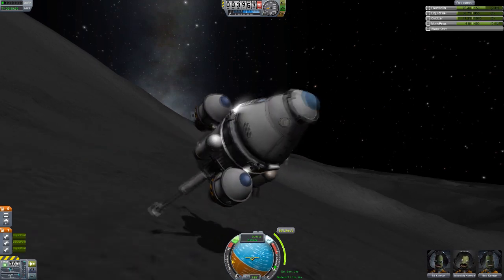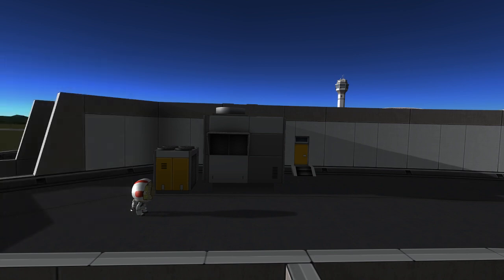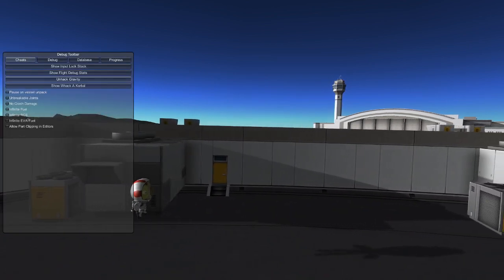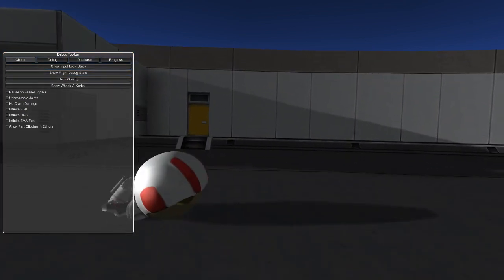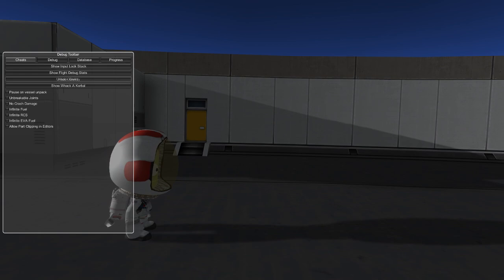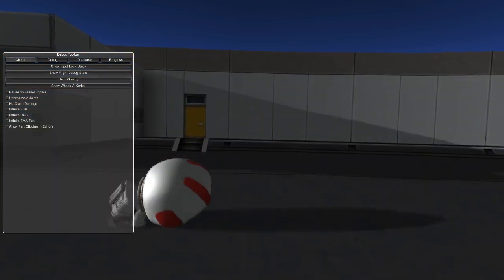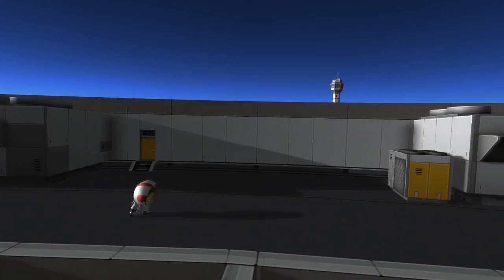The third miscellaneous improvement is that the developer debug console, which you access by pressing Alt+F12 — the hack gravity option is now a toggle. So when you hack gravity, you don't have to go to the space centre and reload the save in order to turn it off; you can just click unhack gravity. This is going to help a lot with some upcoming parkour kind of cinematic things that people could make.